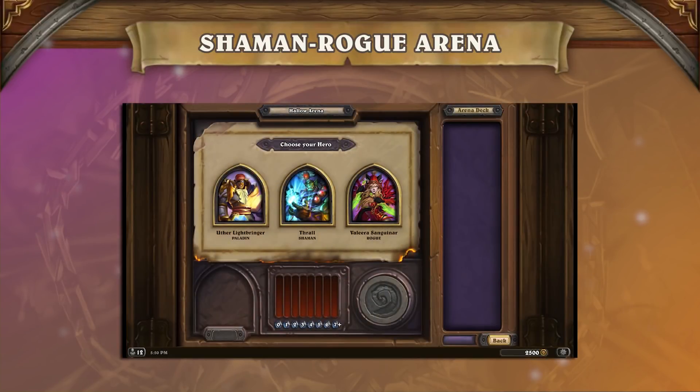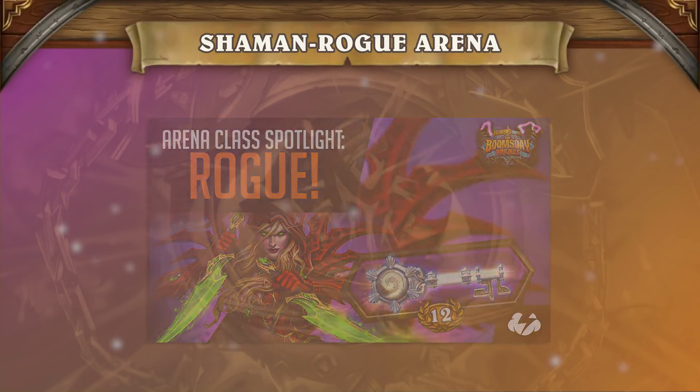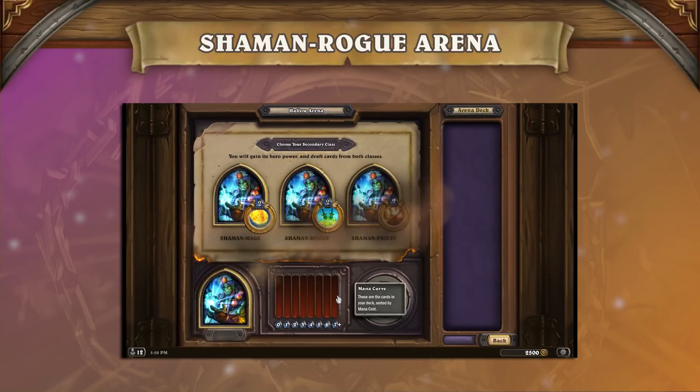If all you want to do is pick the best class, here's what we did in our selection. We went with Shaman for two reasons. First, Paladin has a weak pool of cards right now due to recent changes to the appearance rate of its more powerful cards. Second, as we discussed in one of our previous class spotlights, Rogue has a really good hero power that we want to take as a second hero. We were thankfully rewarded as we got Rogue right after.